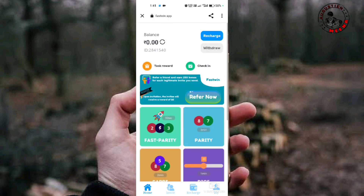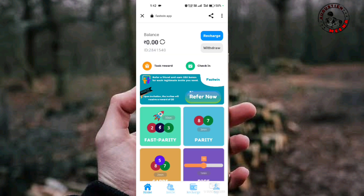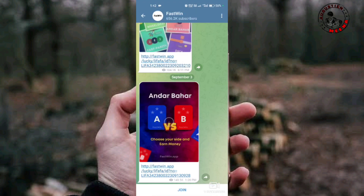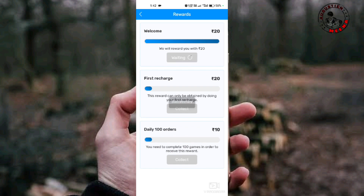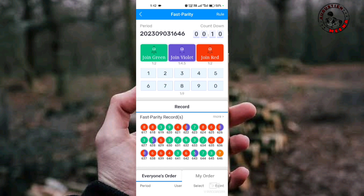We will be able to play this game. We will claim the welcome bonus and then play it. Click it and go to Telegram, then go back. We will add money — after going to the power, we will refresh the game. We will put money and choose the moon color.